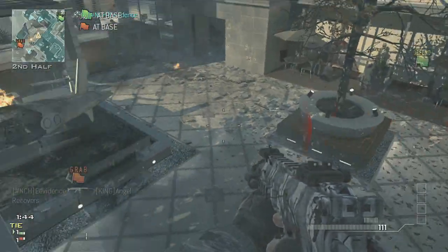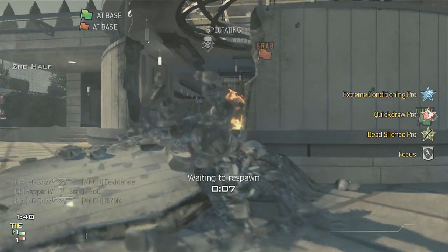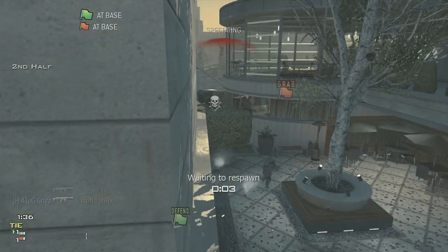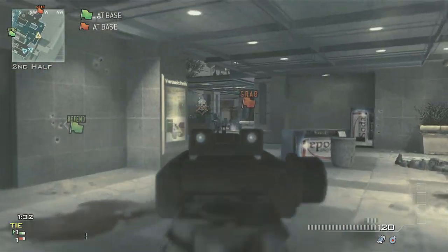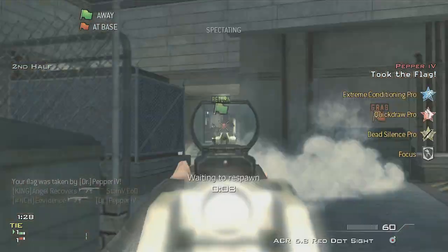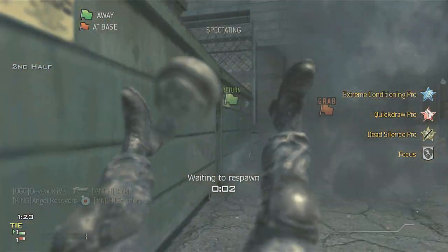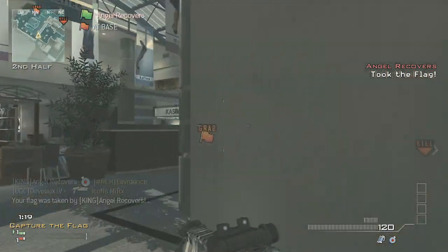We are tied right now, a minute forty on the clock, with three or four of us down — this is a stressful point in the game. This is where you really need to use stuns. I put shots into one guy, a second guy came around the corner and put shots into me, then I turned toward minibar and got picked off — really unfortunate. This is exactly what I'm talking about: you get pinned in and there's not much you can do.